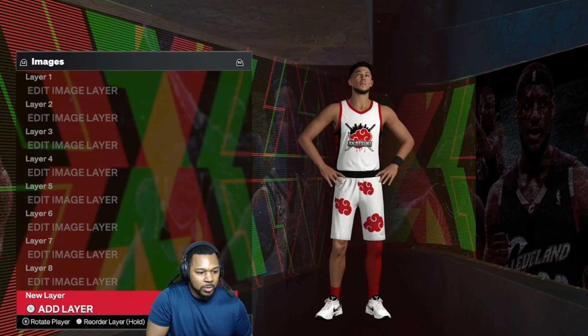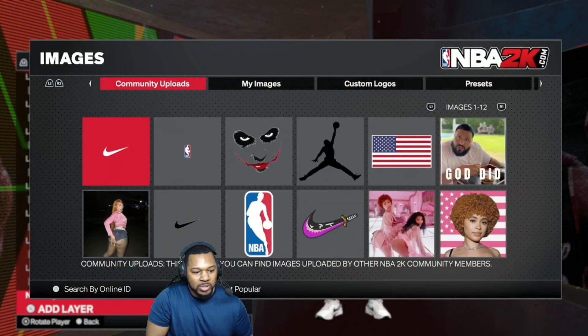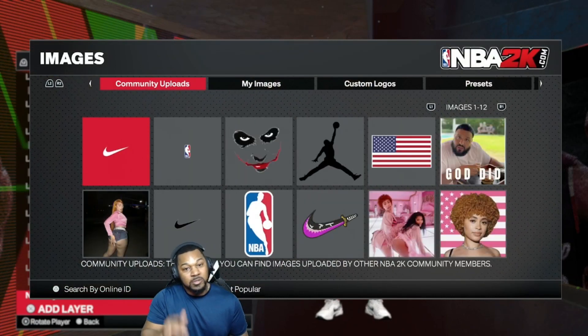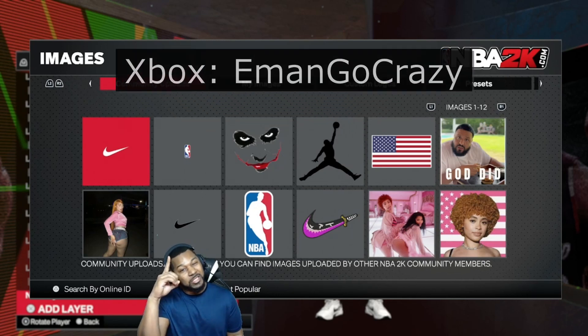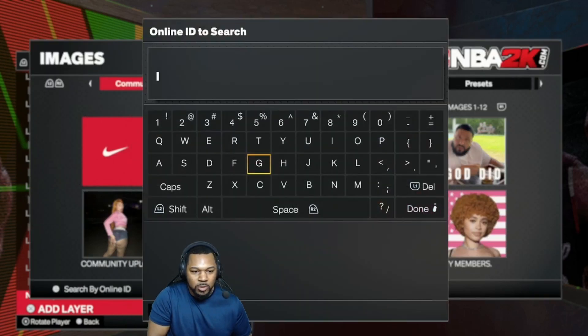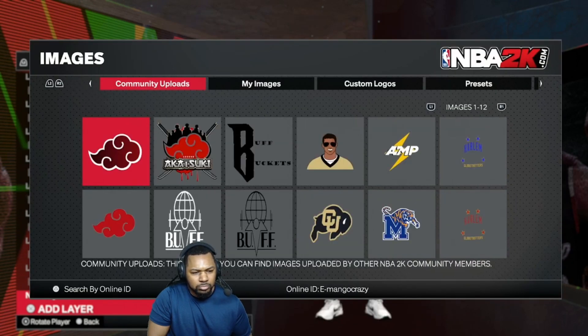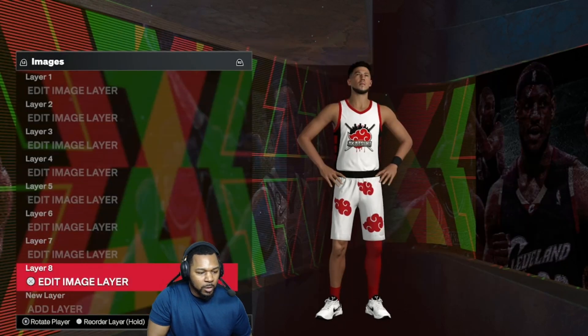For the images, I'll show you where to get those. Go to Add Logo, search by online ID, and type my name in. For Xbox people, I got y'all as well, but let's get into the PlayStation side. We're going to need these right here — we're only going to use two of those.